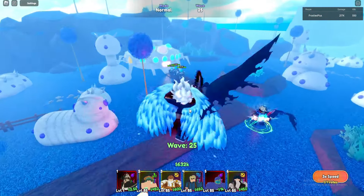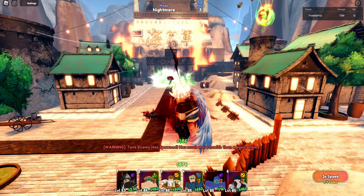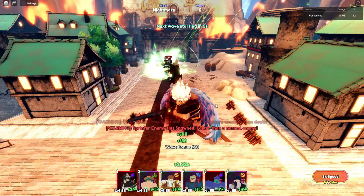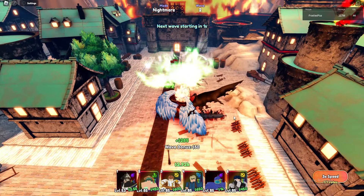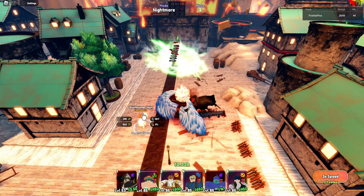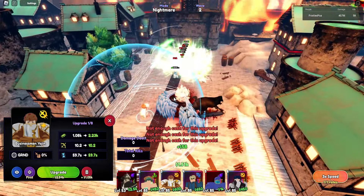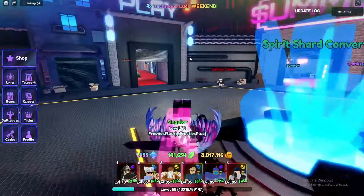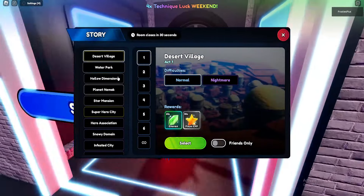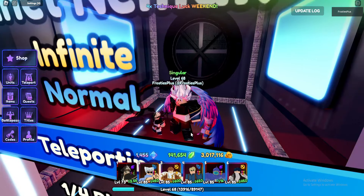Let's get into some raids to level him up and see his true power. As you can see, he's level 53 now dealing a massive 365k damage on placement — just over halfway on his level. He must do about 500k placement easily, which is absolutely unreal. Now at level 73, he's dealing 452k on placement.